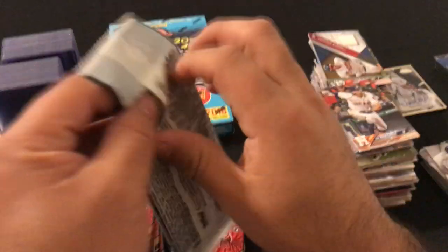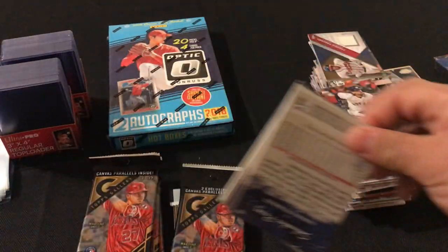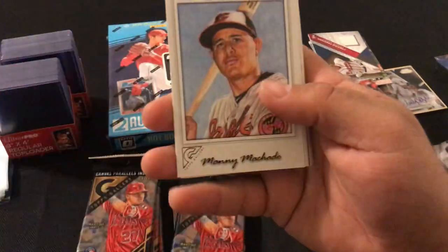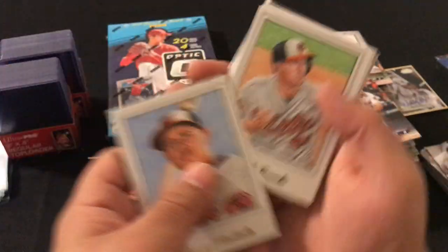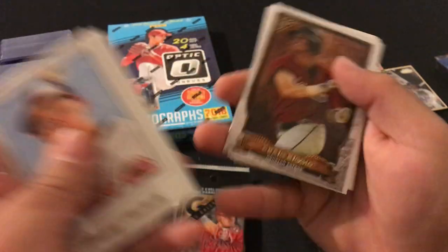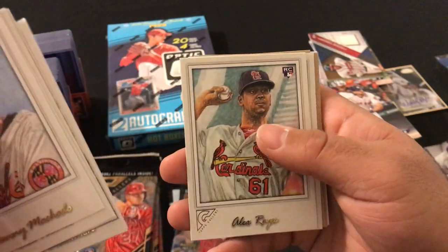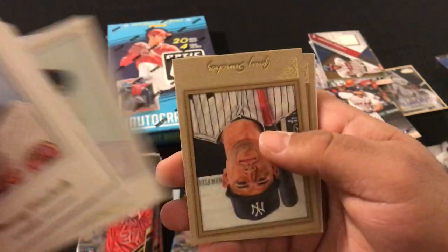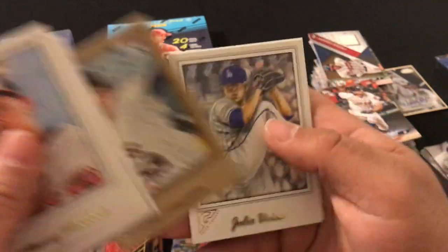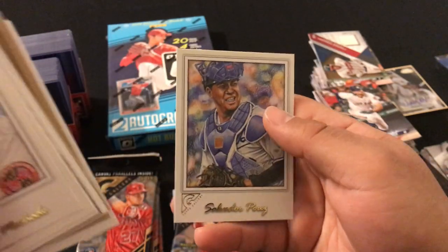Our next pack: Manny Machado, Mark Trumbo, Andrew Benintendi rookie card, Craig Biggio, Charlie Blackmon, Yoenis Cespedes, Alex Reyes rookie, Ryan Dozier, Gary Sanchez, Joe Musgrove, Julio Rios, and Salvador Perez.